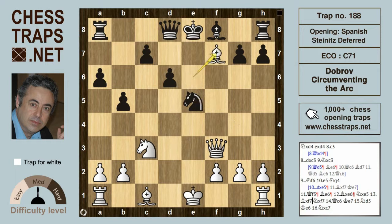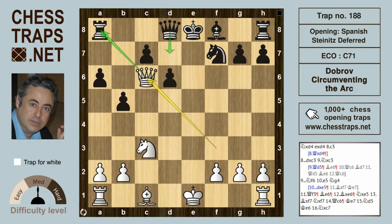An in-between move by black — knight takes on e5 hitting the queen — but bishop takes f7 forces the knight to recapture. Now queen c6 check: if the black queen intervenes, the rook is dropping, so king to e7 is met by knight d5 check, forcing king e6, and knight takes on c7 is winning for white. This has been the Dobrov circumventing the arc trap in the deferred Steinitz of the Spanish.